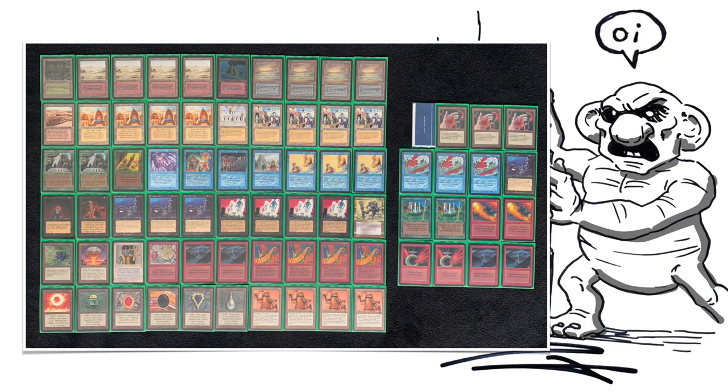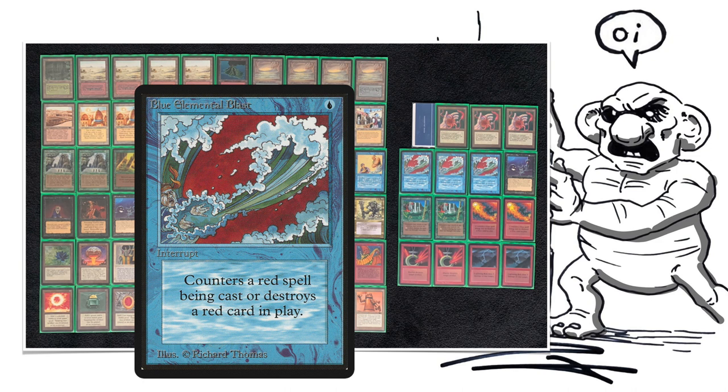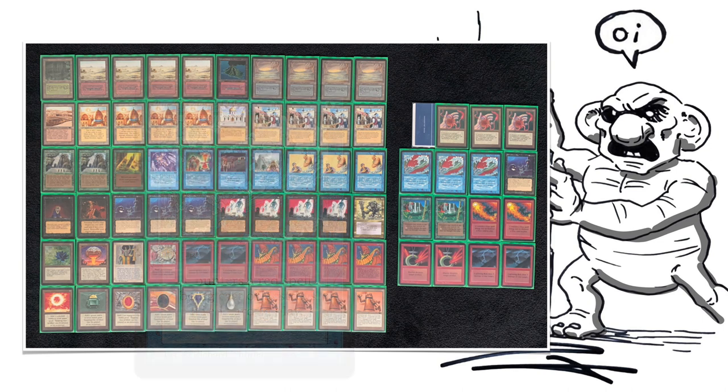A quick glance at the sideboard: he's probably going to board in his Blue Elemental Blasts considering he's playing against a lot of red cards in Wilfred's deck. I'm also expecting him to board in the Bolts because they're just great against those Atogs and those Savannah Lions. But the hard thing is the more you board in, the more you've got to board out. With a deck like Reanimator, you've got such a solid A-game plan that whatever you take out, you make your plan weaker. Anna, it would be cool to hear what you decided to board in and out after the first game.